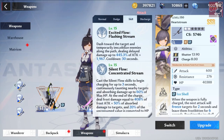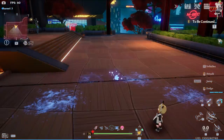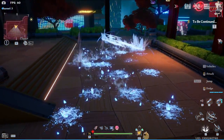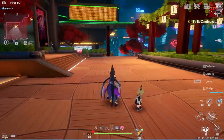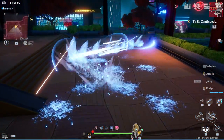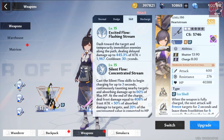Now for her skills — this is where it becomes interesting. Excited flow: you'll dash forward, temporarily immobilizing enemies along the path and dealing delayed damage up to 445.3% of attack plus 1,967. The cooldown for this is 30 seconds — it's a little long, but when we get into the advancements, this works out quite nicely.